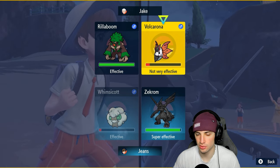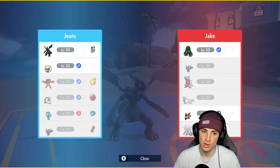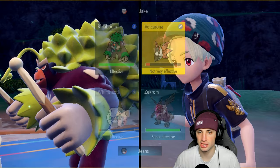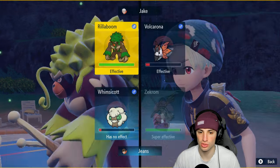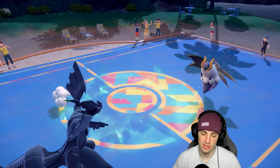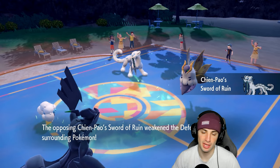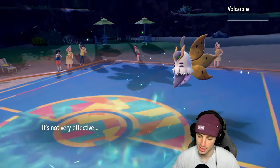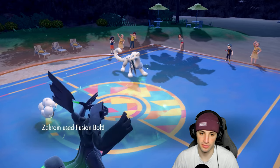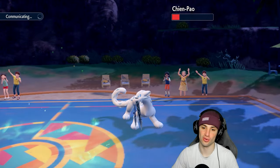Now I consider Dragon Claw into Rolobom but I'm thinking Moon Blast should KO — he's probably going to swap out though, either into Koraidon or Flutter Mane. If he swaps into Flutter Mane I'd rather use an electric move, so I just go Moon Blast to pick up the KO and use Fusion Bolt into the Rolobom slot. He swaps in Shenpao — I'll take an electric move into Shenpao, that's fine. Moon Blast picks up the KO.